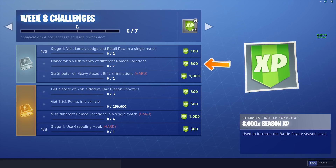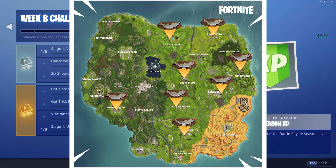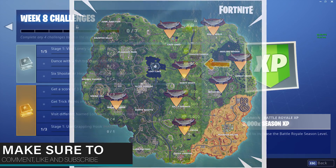Next up we have Dance with a Fish Trophy at different named locations. On the screen now is where all the locations are. These are the fish trophies which are hanging on the walls. If you dance in front of them they'll start singing and dancing back at you.